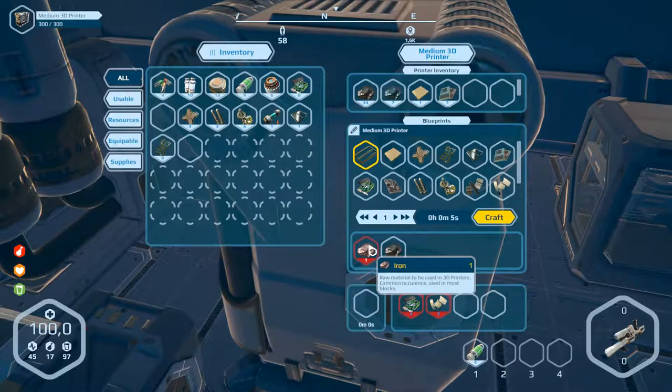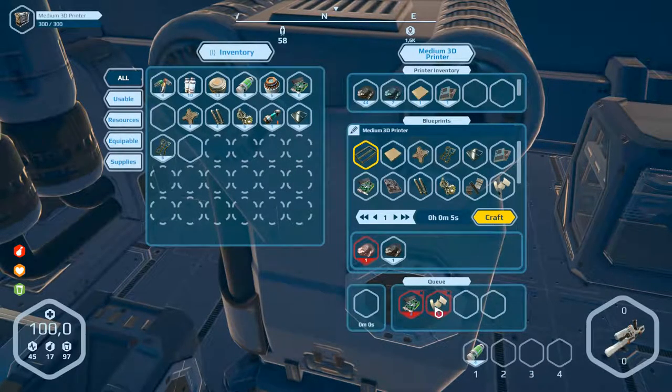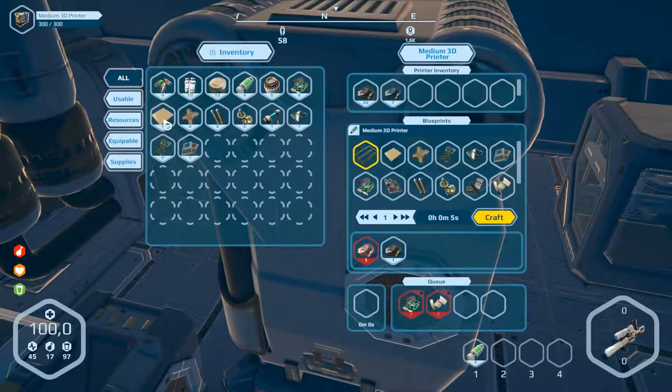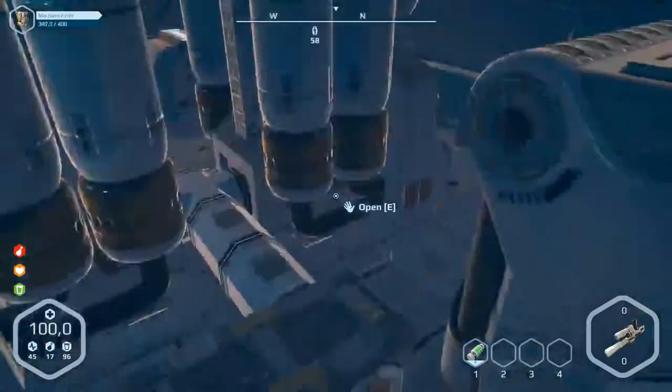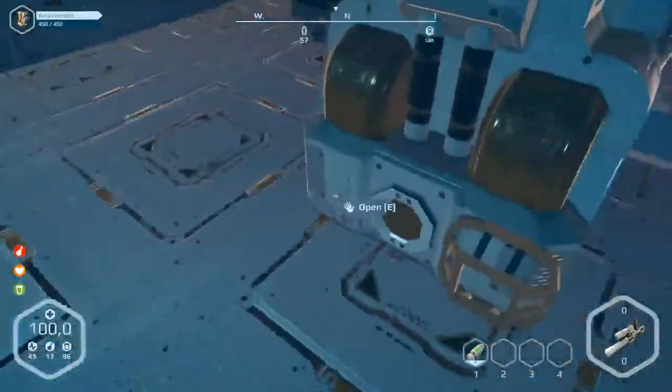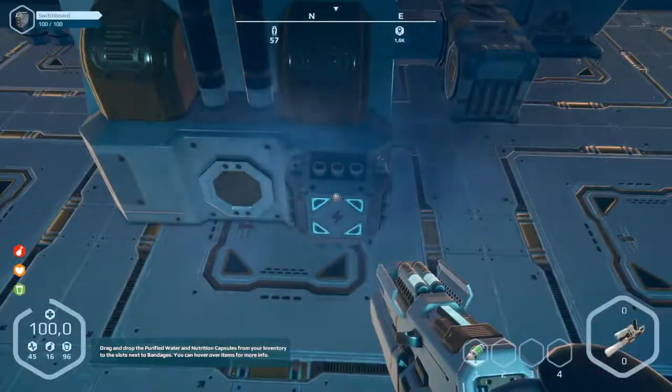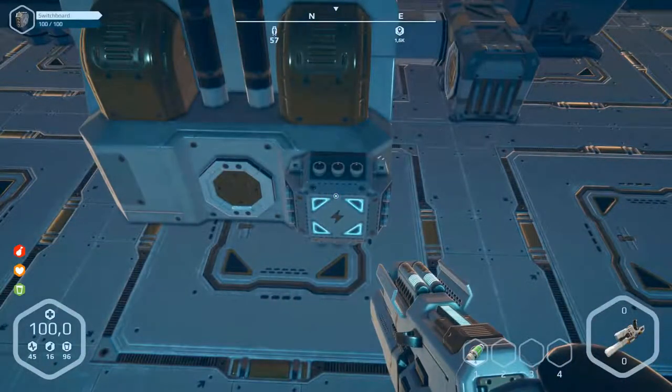We need more iron to build this, so take this part. We can leave that here. Now we go and produce this switchboard - it's ready. Now we can connect.